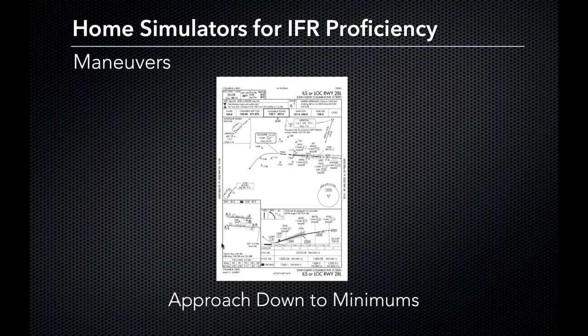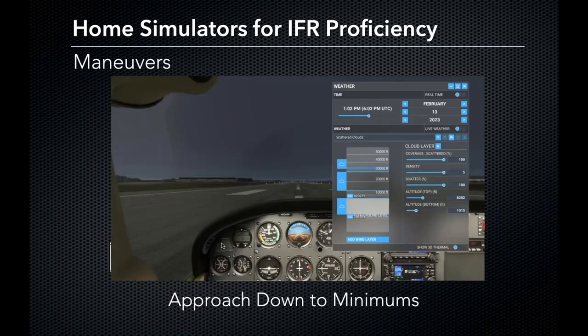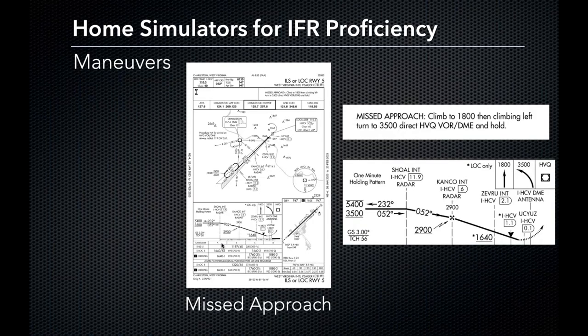An approach down to minimums is worth highlighting. Here we have the ILS or localizer runway 28L at John Glenn Columbus International. The ILS minimums are 1,015 feet. So I jump into Microsoft Flight Simulator, take the cloud layer down to 1,015 feet, and fly that approach at the legal minimums. As we are about to pass through 1,100 feet, I can just start to make out the runway. This is a good way to bring that theorized missed approach point to life and understand what the very limit of the weather can be to legally fly the approach. You can practice it in a simulator and see what those safety bumpers are when it comes to flying instrument approaches.